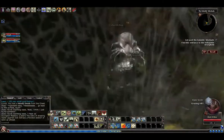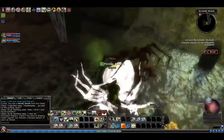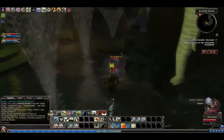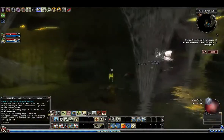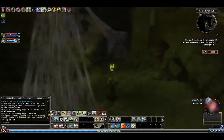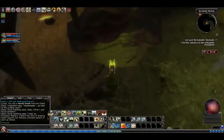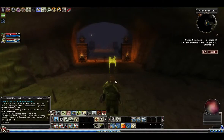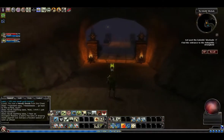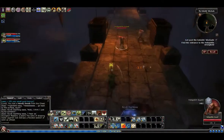This is the Caverns of Shog. 'Dripping water against rock betrays a flooded section of cave up ahead.' Kill a glass spider and a black widow shooting at us. This is a drop — you cannot get back up if you choose to go down, same as those mushrooms we passed earlier. This is going to lead us into the Caverns of Shog. If you want to just continue through the quest, kill these guys and keep going.